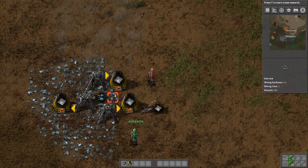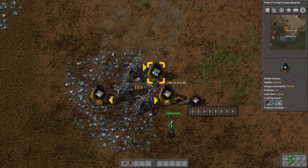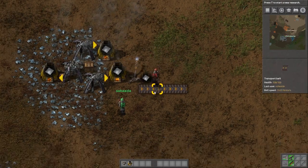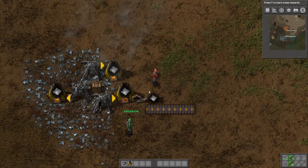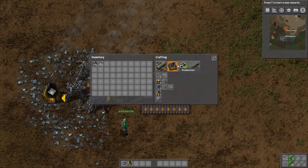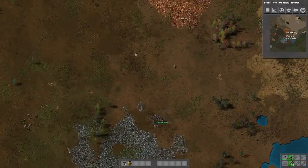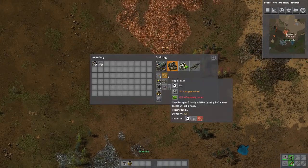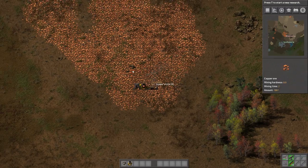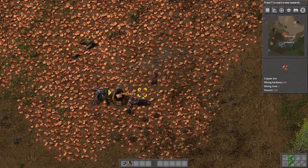What's the most a furnace gonna hold if it's smelting the ore? Like 50 plates or something? Yes, I believe so. So we have one miner on copper. A viewer says 50 ore, 100 plates - so one stack. Okay.